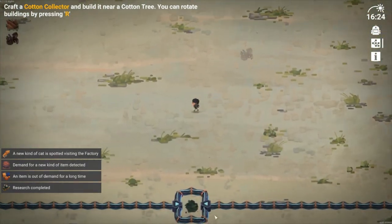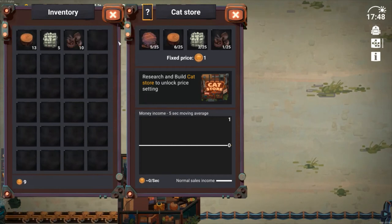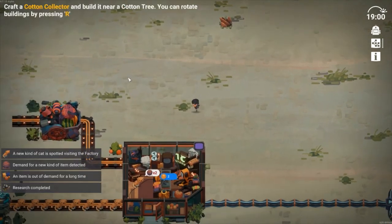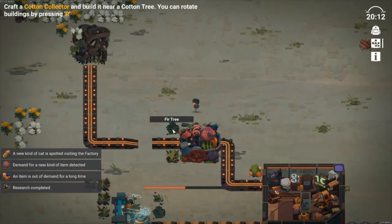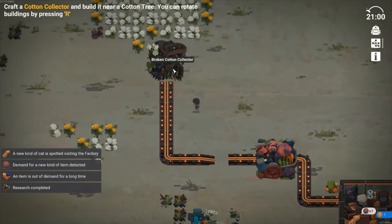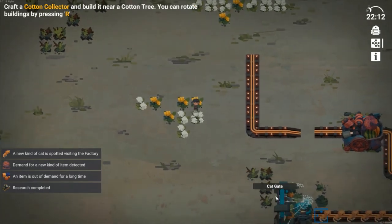So now we have to craft the cotton collector. You hold down the right mouse button — some objects in the game require you to hold down the right mouse button and you'll see a progress bar appear. There's a lot of cotton there, so I'm definitely putting the cotton collector there.